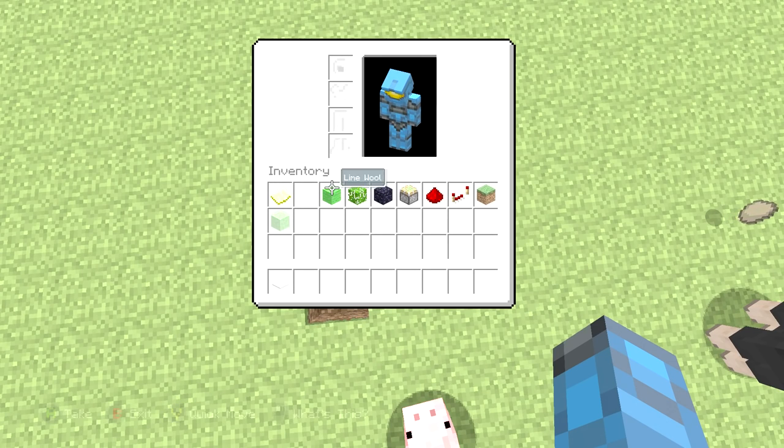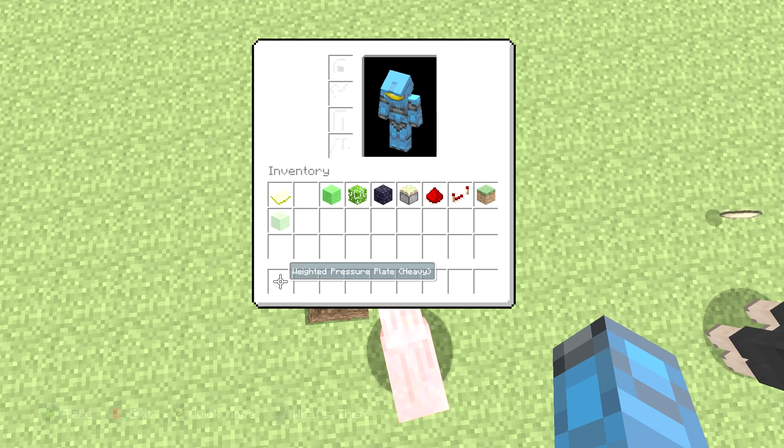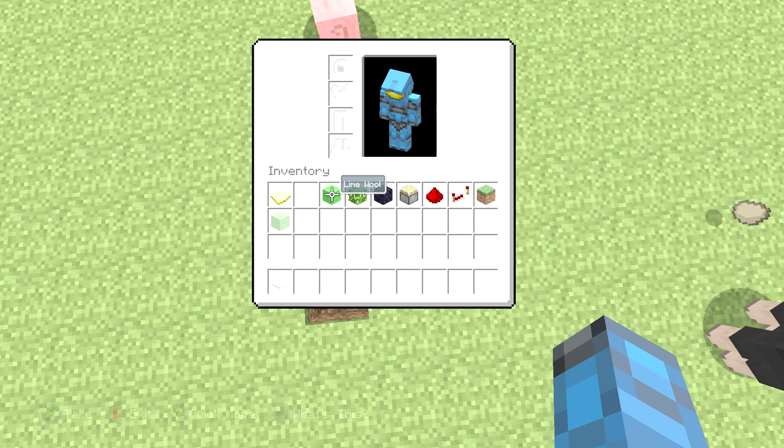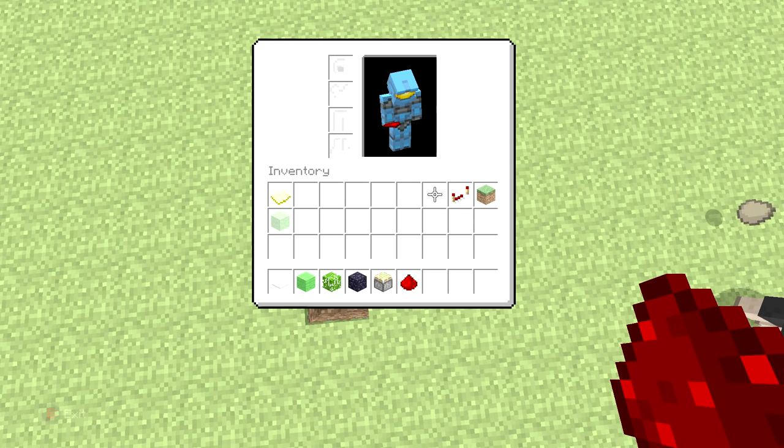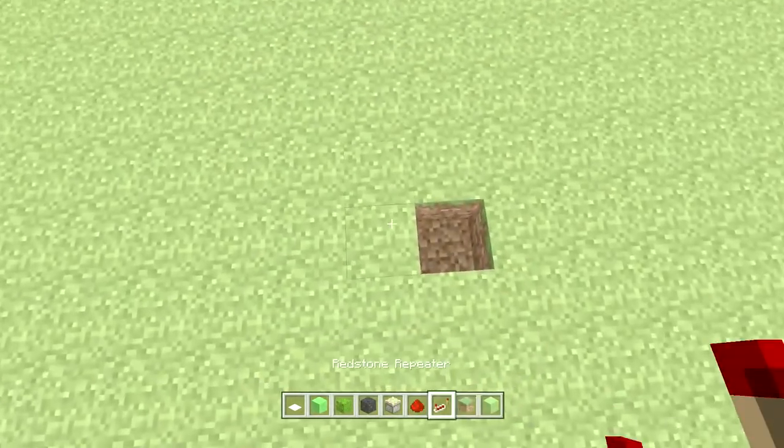Without further ado, blocks you will need for this: any type of pressure plate — I like to use the weighted one because it looks nice, the white one, instead of using stone or wood. You're going to need some lime wool, some jungle leaves, obsidian, a sticky piston, some redstone, a redstone repeater, a grass block, and a slime block to actually get that sort of effect.